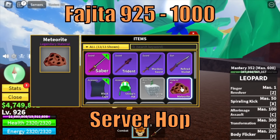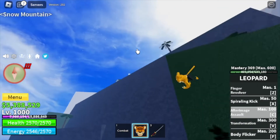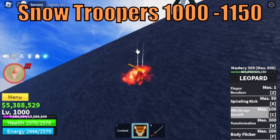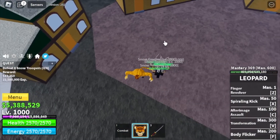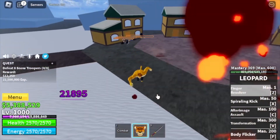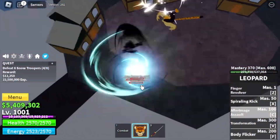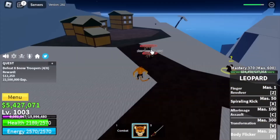We got the meteorite. Anyways, target here is 1000. When you reach that, next island is Snow Mountains. Target is the Snow Troopers until 1150. Leopard Fruit has really high damage — just one Z and X skill is enough to burst these Snow Troopers. Target level 1150.